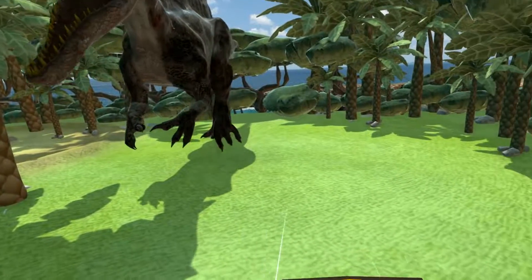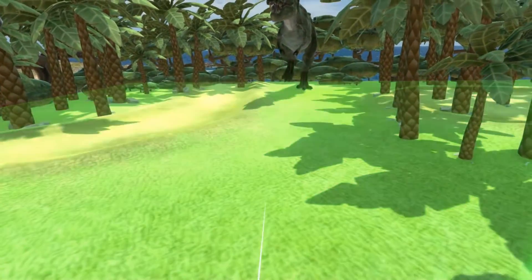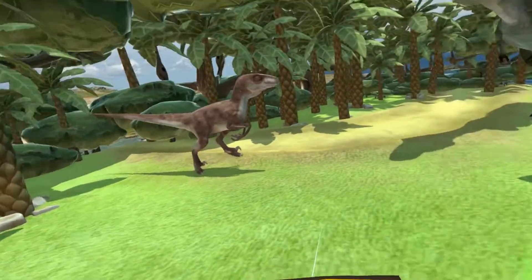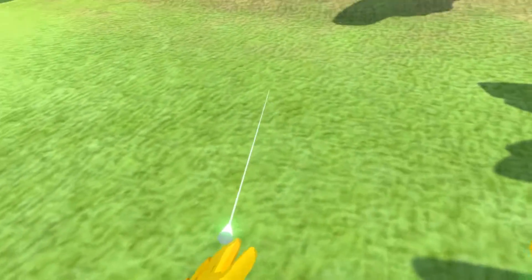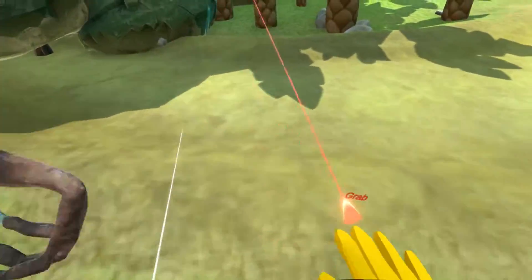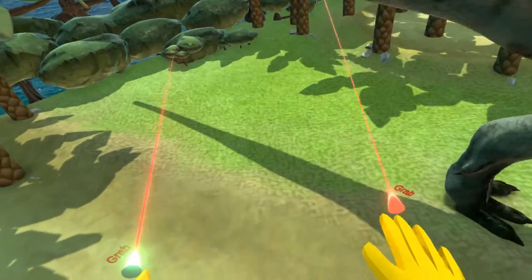In order to make any collider into a character collider, simply point the tool at it and press trigger. This will make the object flash green, which means it is now collidable. So when I walk around, you can see I'm no longer falling through, and I can walk over all these bumps. I can jump around.